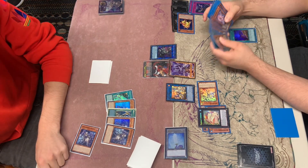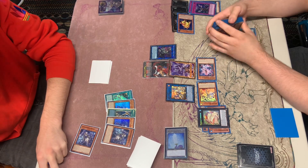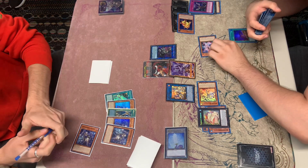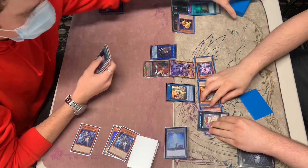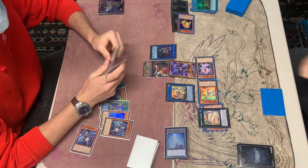We activate Starter as well as the Imperm to get out the Carrot, trying to stop that Spell/Trap Negate that he most likely is going to have. He wasted through the Monster Negates now, so we have to go for the Spell/Trap Negates.